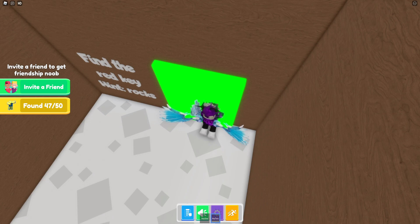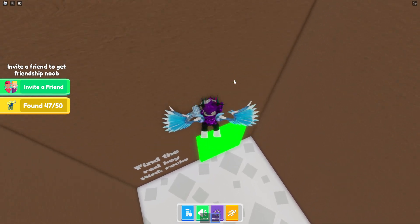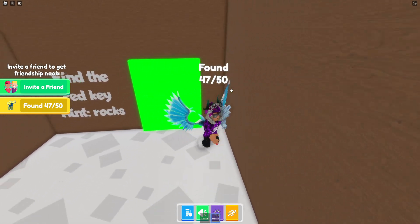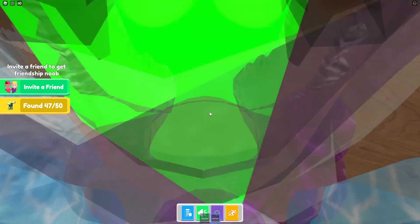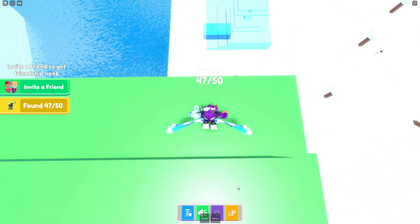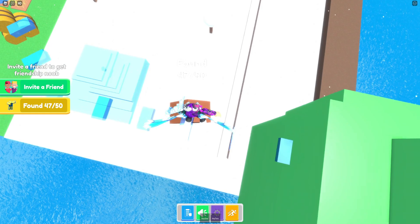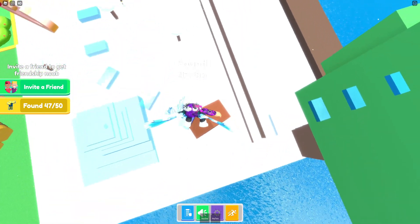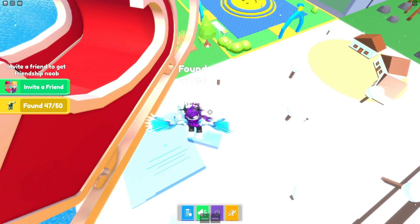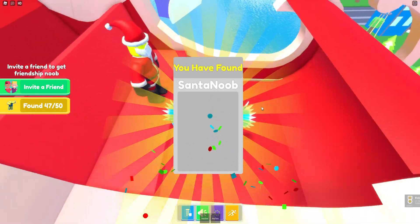If this delay wasn't such a thing, I think this game would be a lot more popular. They definitely need to fix it. I'll turn off sprint so I don't fail this parkour section — finally it's working! Let me carefully do this parkour, turn on sprint, wait for the delay, jump across, and we can get the Santa noob.